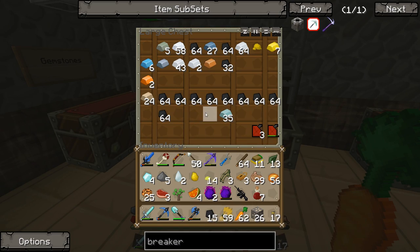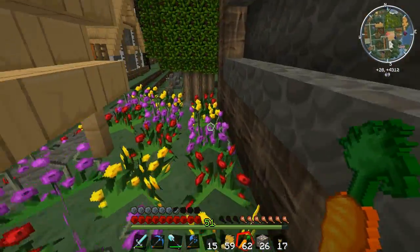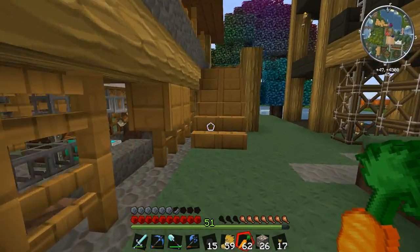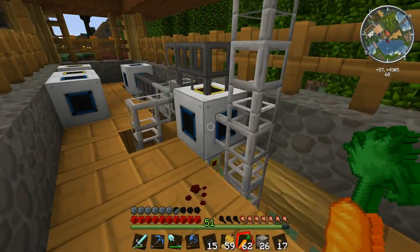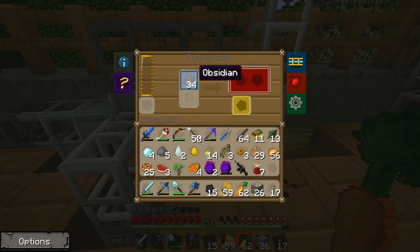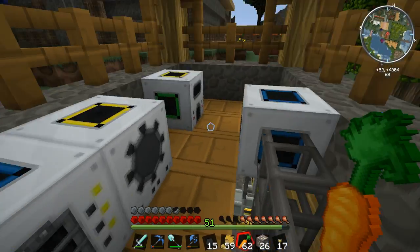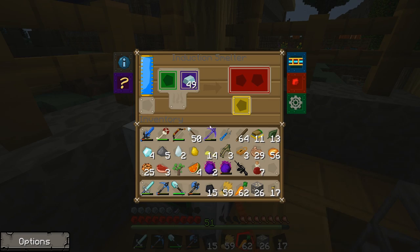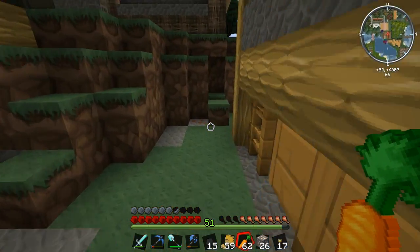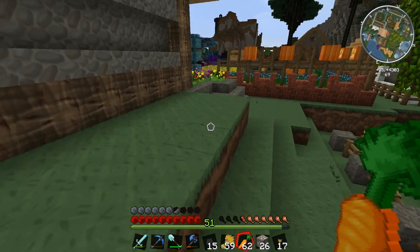Look at all this coal we've got - if only we had a good use for coal right now, but at the moment it's just wasting away. We'll need some to smelt iron ore. Let's check the ore processing facility - this is what we used before to process all the ores from the quarry, but since the quarry's off we depowered all of this. There's some obsidian, redstone energy conduit, electron blend and lead ingots in here. I'm going to have to smelt up some iron to make these block breakers.